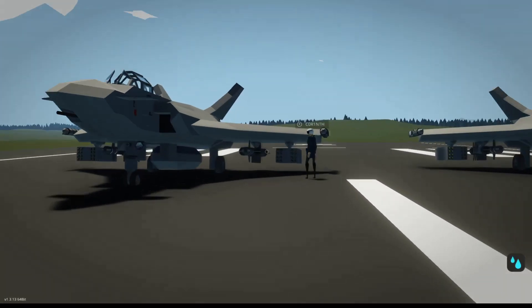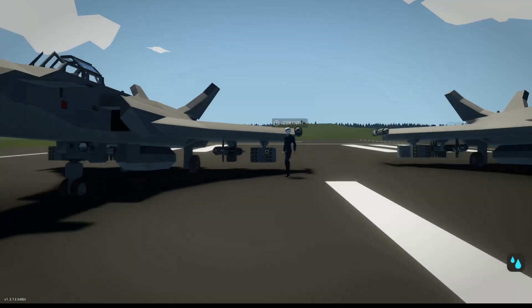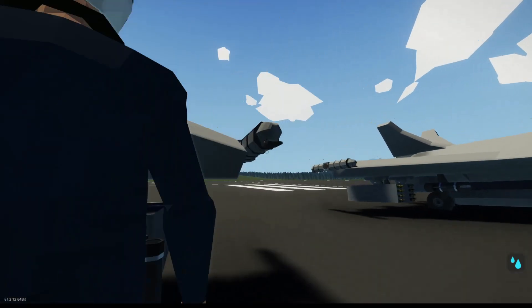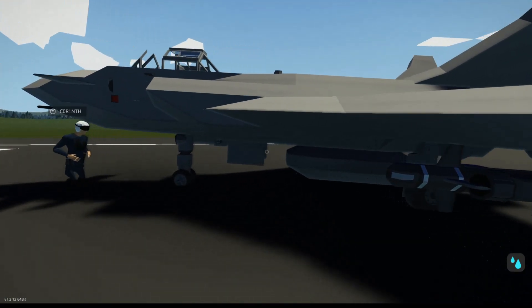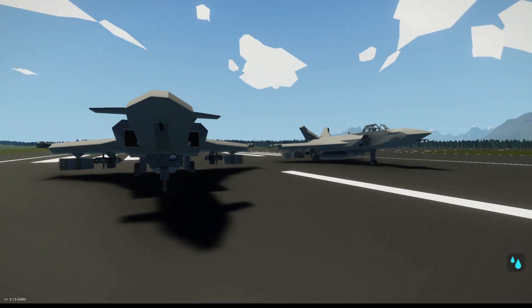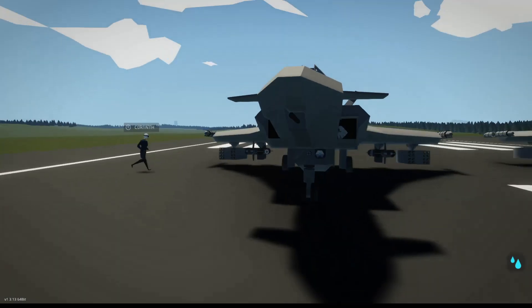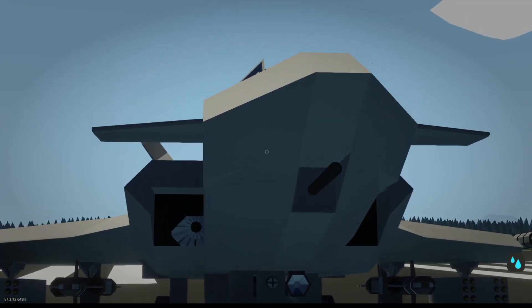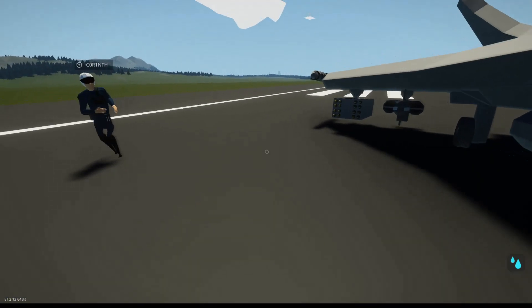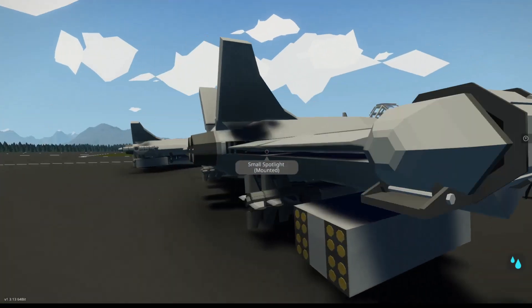It looks like it has some rocket pods here — yes, it has rocket pods. It looks like they're attached to a pylon where you can drop it, and when you use all your rockets, you'll just drop it. Smart. We have a light autocannon in the front. We've got two jet intakes. This thing does look pretty nice on the outside.